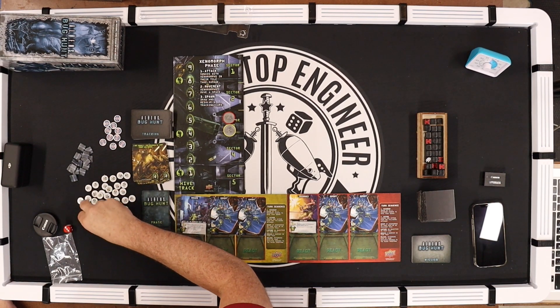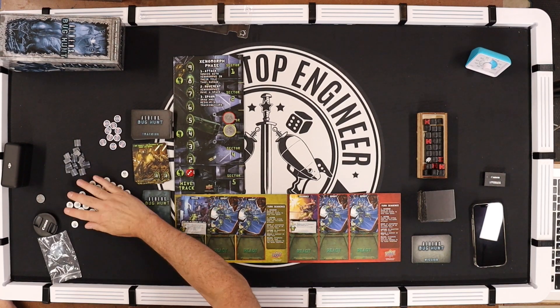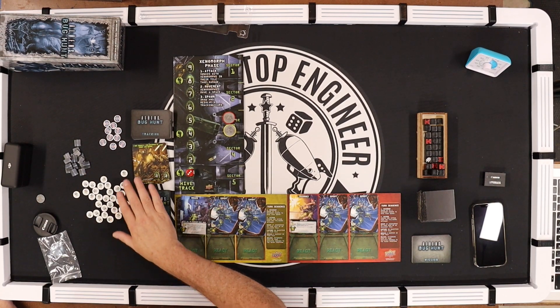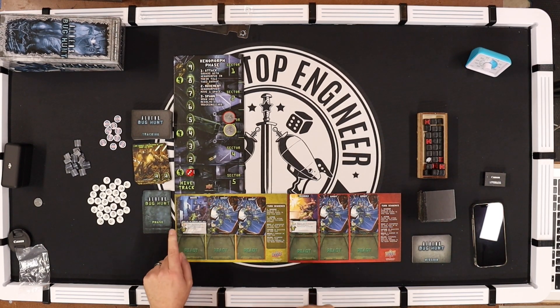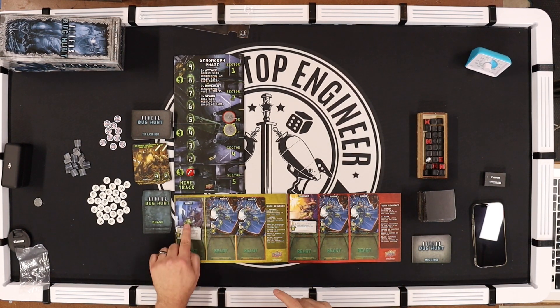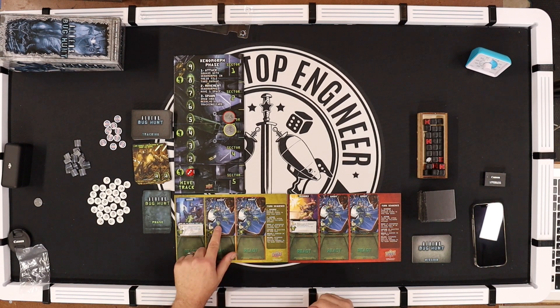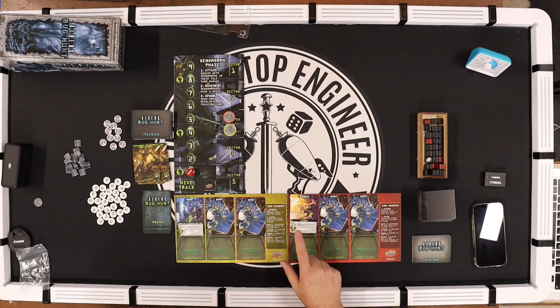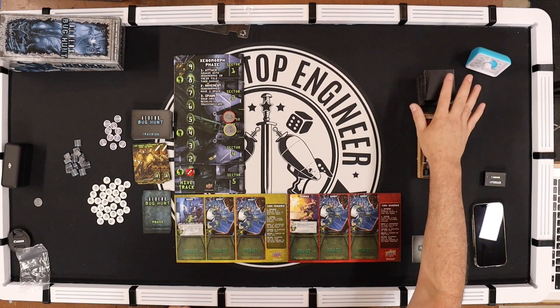Right now I'm just setting up the wounded tokens and the tracker. I'm going to mix these up so I don't know which is which — some have KIA on the other side, some are blank. I'm going to be playing Drake and Vasquez. Drake's special ability: when xenomorphs move into your tile, you can deplete him to shoot — he has a three-shot, so he could roll up to three dice to kill up to three aliens. Vasquez gets plus two firepower while there are no xenomorphs in your tile — she's normally two but gets plus two if clear, like she can blast away into another tile.